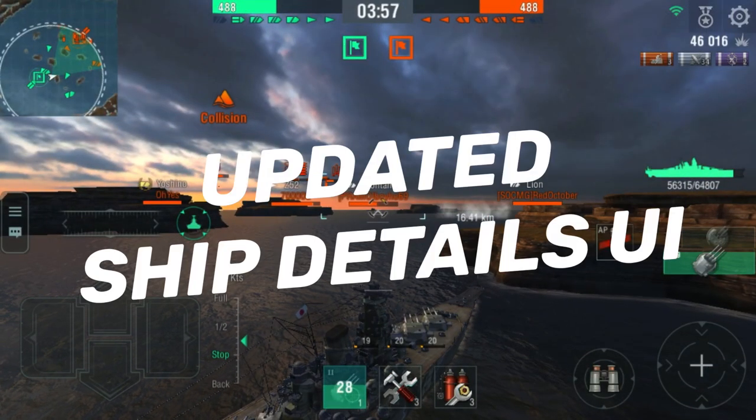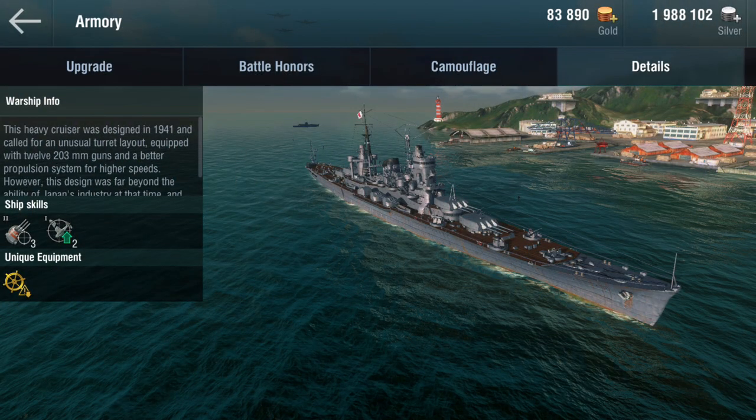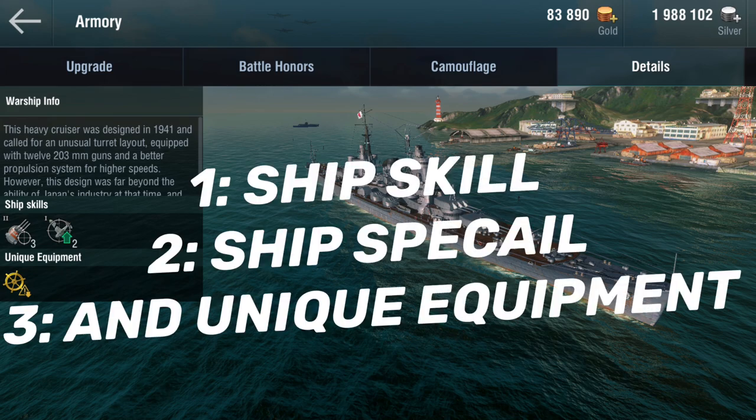We've also updated the UI of the ship detail page. The ship special has been moved from the right to the left, and unique equipment has been added. There are now three parts under the warship information: ship skill, ship special, and unique equipment.